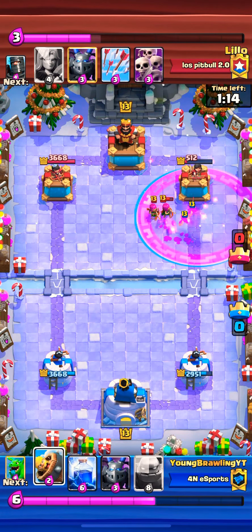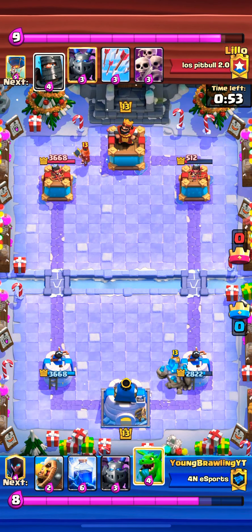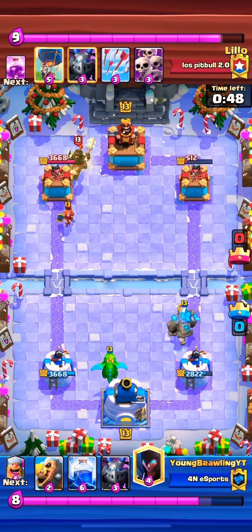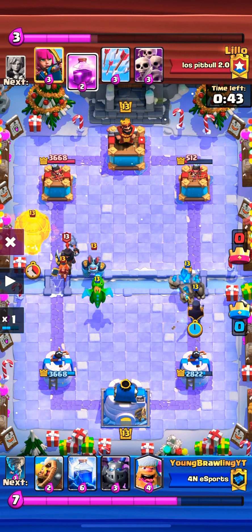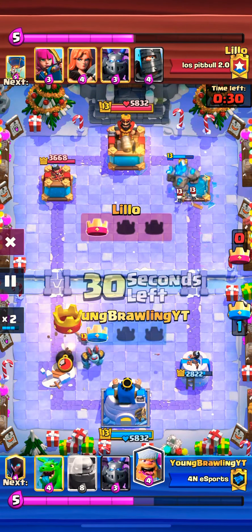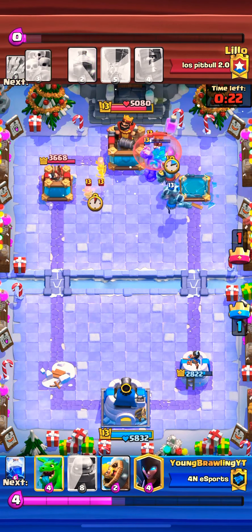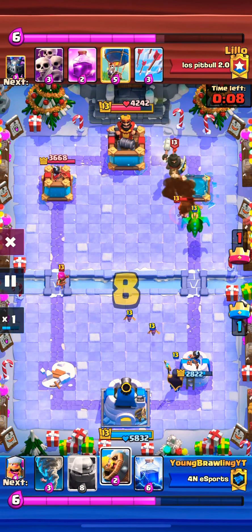I went ahead with the Golem — I had a feeling we were up about four Elixir at that time. I put Baby Dragon on the left side, though I made a little mistake: I thought Baby Dragon would hit the Dark Prince, but the Mega Minion blocked it. I did a Bard Barrel and Lightning play but Baby Dragon was already dead, so that didn't really work out. I tried to go for the three crown with the Lumberjack but the Mega Minion and Archers defended easily.